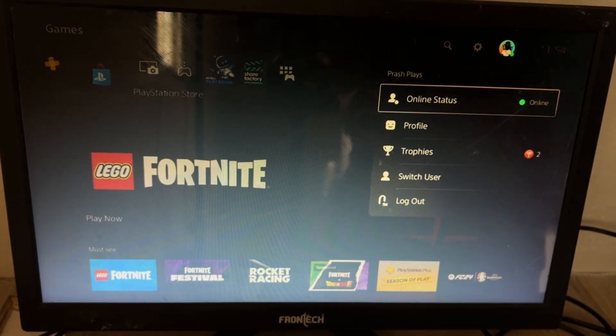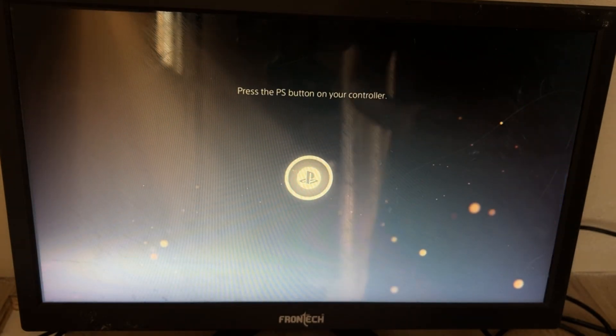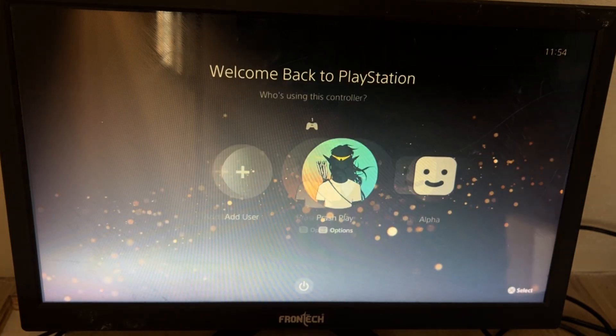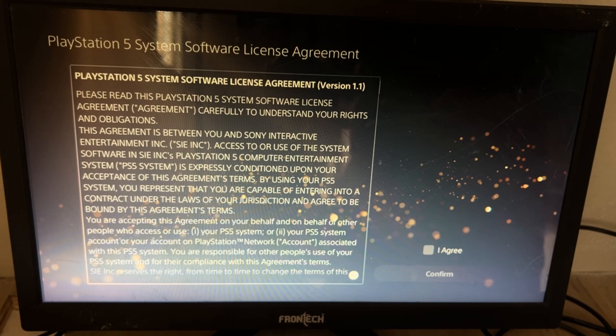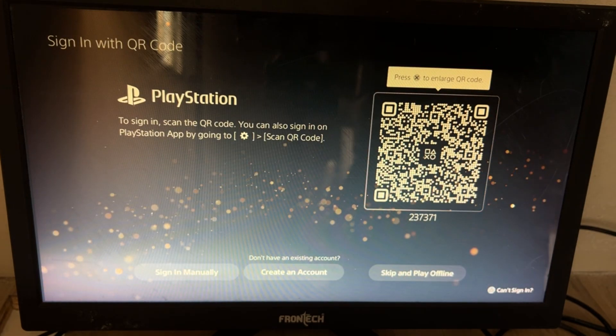Okay guys, we need to focus. Simply select Profile, then log out of the account. Press the PS button on your controller and select Add User, then select Get Started, select I Agree, and confirm it.